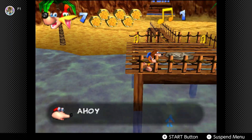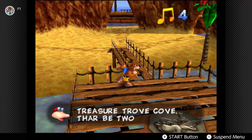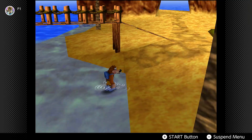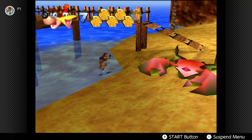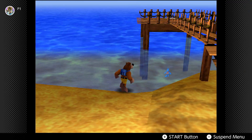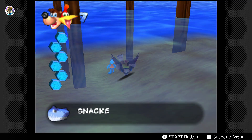I think we only get two moves in this particular level. One has something to do with that shot pad. Be careful — if you power stomp or beak burst those guys, there's a shark in this level called Snackers and he will come after you if you're not careful or quick enough.